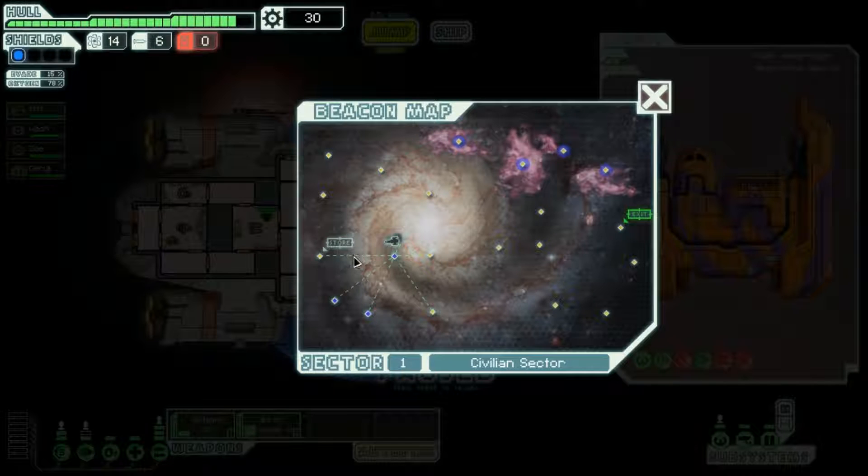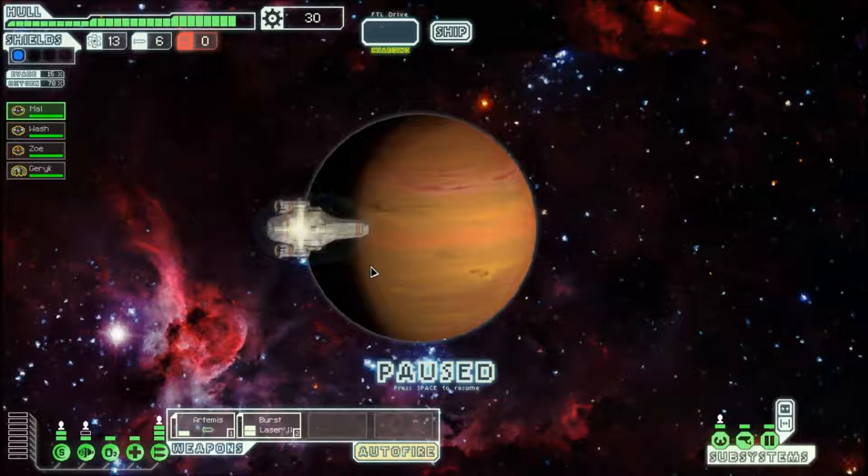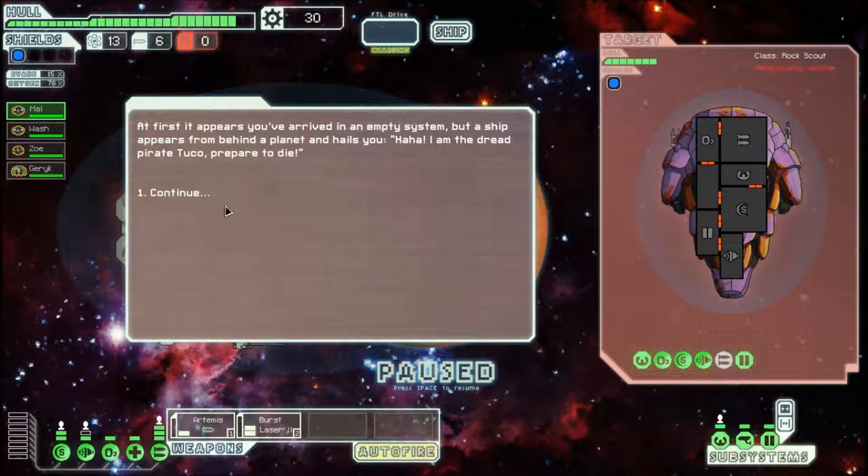Now let's jump to the next sector. I can go back to the store and use scrap, but I don't have a lot. Next beacon. I have no timer on this so I could cut out at any point, but I'm going to try not to. At first it appears you've robbed an empty system, but a ship appears from behind the planet and hails you: 'I am the Dread Pirate Duco — prepared to die!' I don't know if the fact that he's named means anything particular, or if it's just a random event. Let's do this.